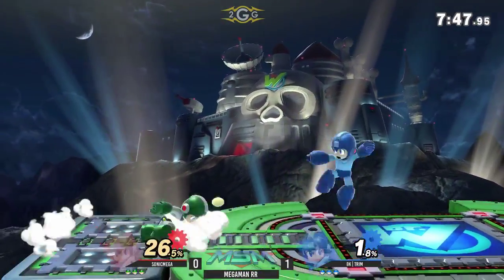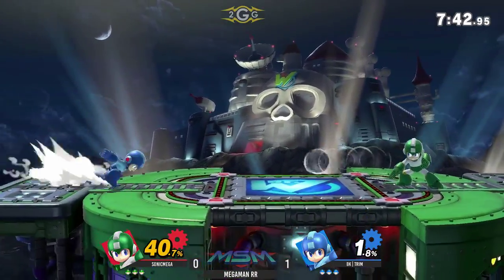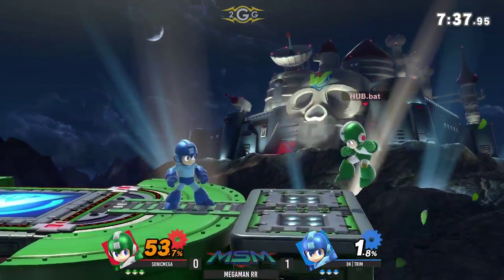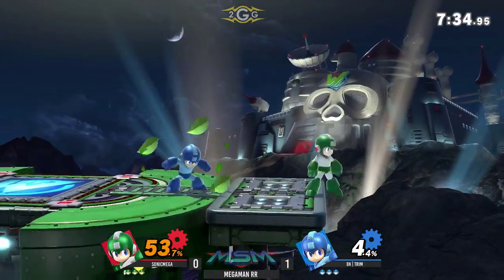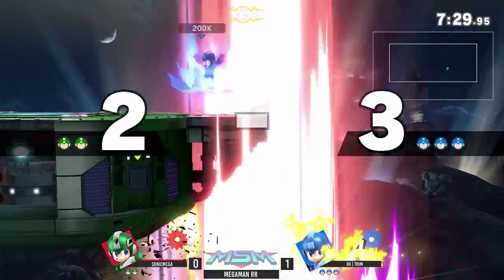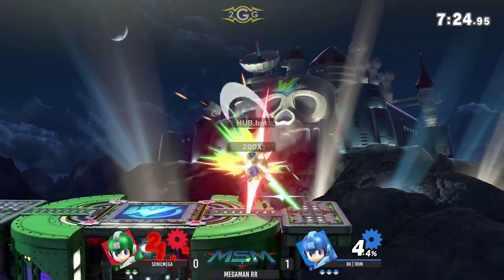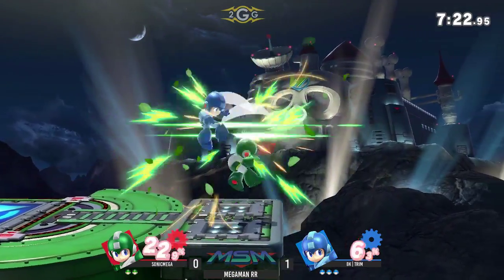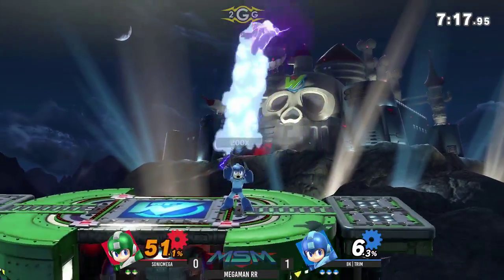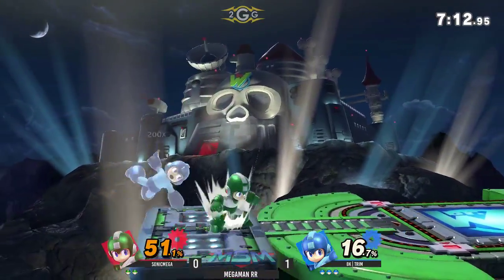Would you say FD or Battlefield is better for Mega Man? In a mirror match, you're really counterpicking the player at this point. Moving on forward into this match — great use of the Leaf Shield. Sonic Mega going green, Mega Man to symbolize that he loves that Leaf Shield. You can't air dodge in front of Trim because he's going to hit you with that fist to the face, and at that percentage he's not making it back.